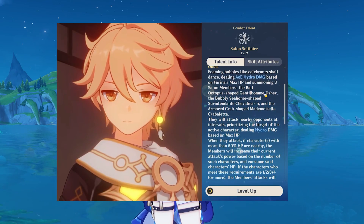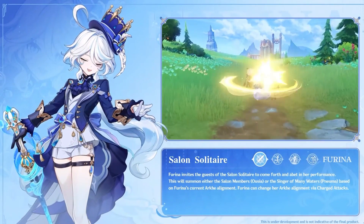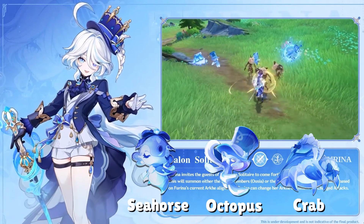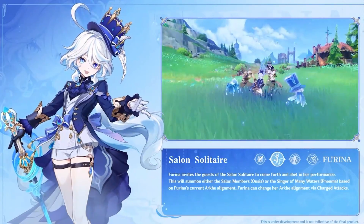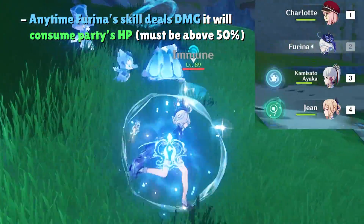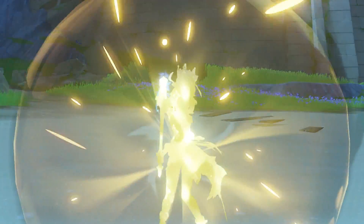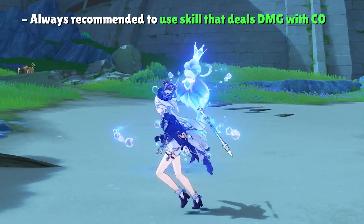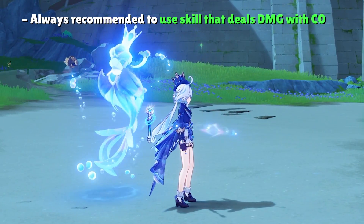Despite how much of a headache Farina's skill is to read, there are really only a few important things to note. Farina's arc alignment defaults to Usea, and when aligned with Usea, her skill summons three Oomphys to take the field — cute little sea creatures that act as Hydro damage turrets, each with their own hit interval. When party members are above 50% HP, Farina constantly consumes her teammates' HP to increase the damage of these turrets. She can also switch her arc alignment with charge attacks to change her skill into a heal, but at C0, you always want the damage over healing, since it's recommended to run a dedicated healer alongside Farina.